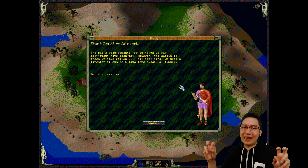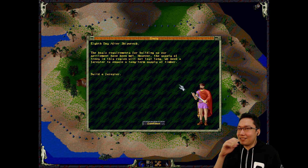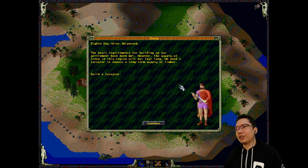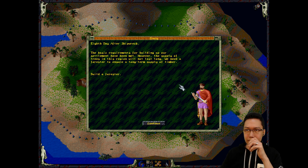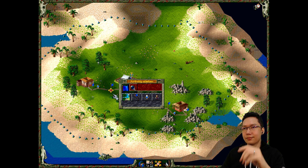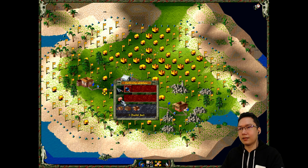Improved graphics, fixed mechanics that they wanted to include but never managed to, stuff like that. Eighth day after shipwreck - the basic requirements for building up our settlement have been met. However, the supply of trees in this region will not last long. We need a forester to ensure a long-term supply of timber. Build a forester. No problem - and we'll build a forester near here.